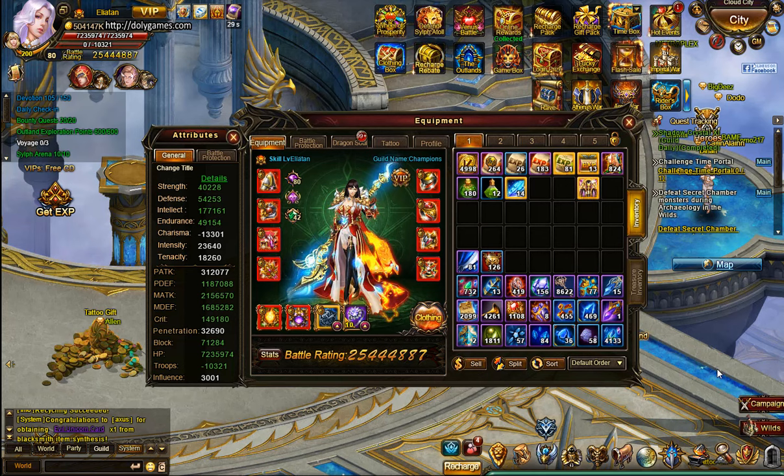Those are your three options to get rid of these extra pieces of legendary equipment that you use for Holy Forge. That's all I have for you — thanks for watching, take care, and have a very good day.